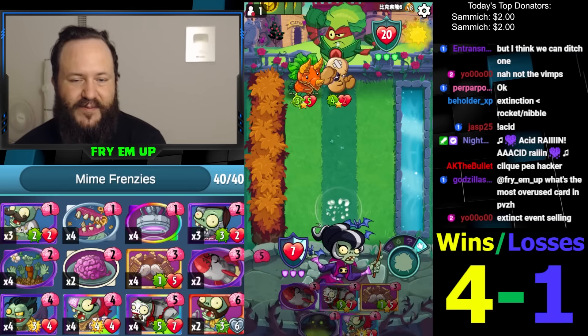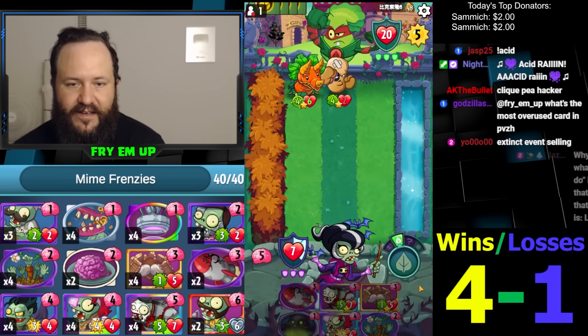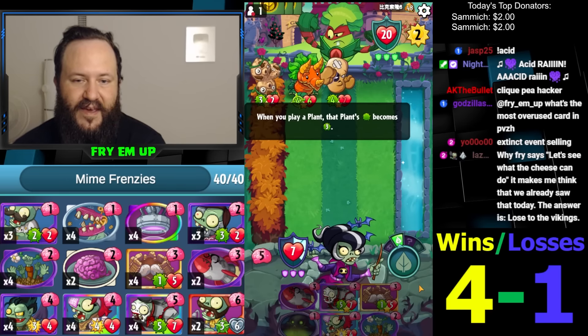Yeah, Triceratops, Black IP — very good cards against Immorticia. We do have Extinction Event and Rocket here, so hopefully nothing bad happens.